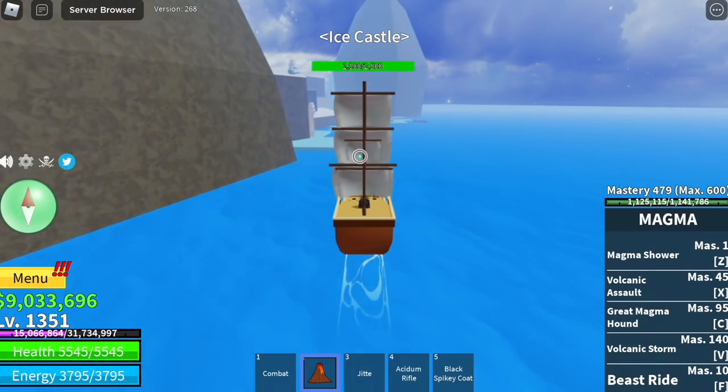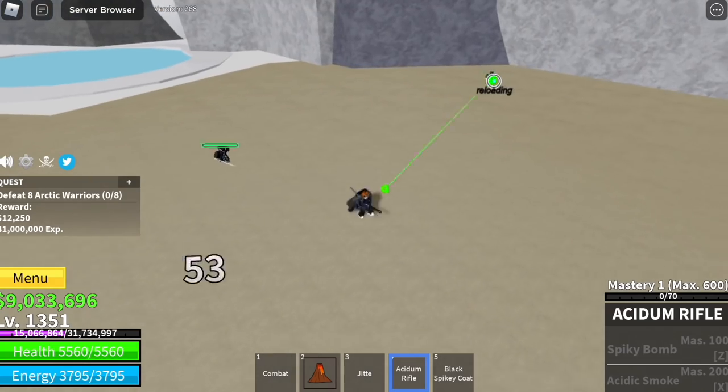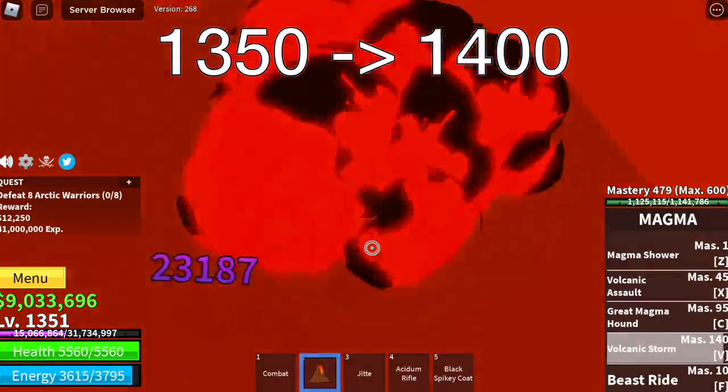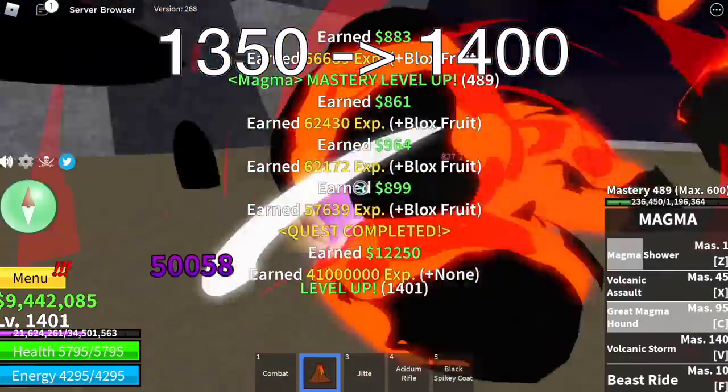Next up, the ice castle. We're gonna start with the arctic warriors. Lure one, two, three, and four, then use one of your skills — Z or V. Goal here is to reach level 1400.